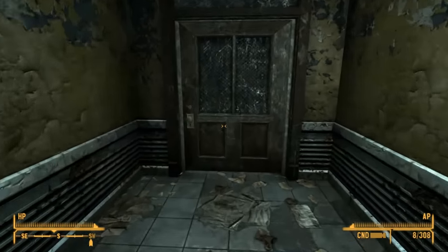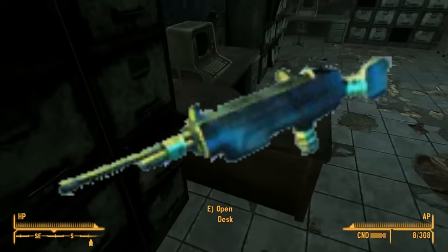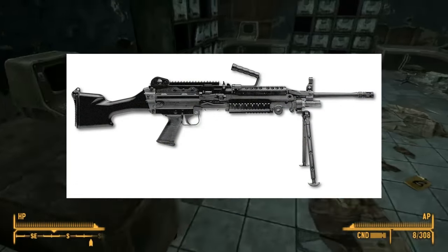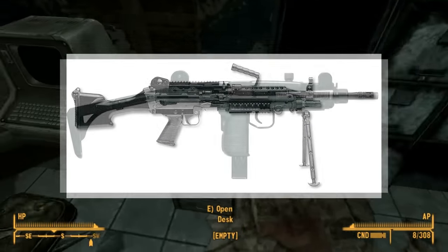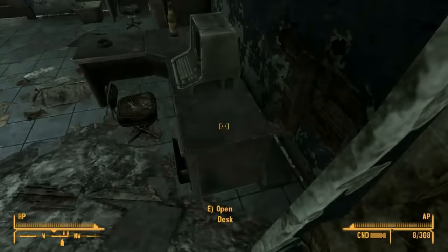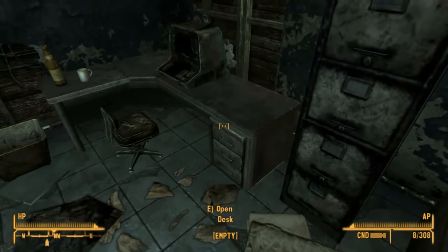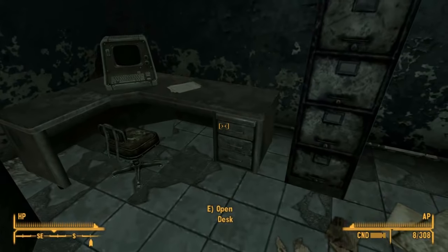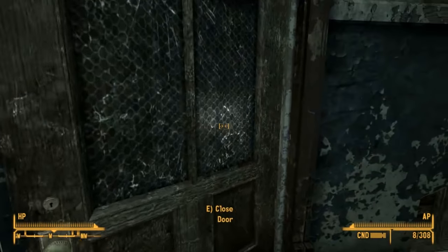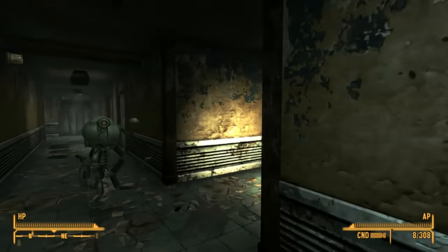The .44 caliber heavy machine gun is a weapon in Fallout Brotherhood of Steel that looks like the love child of an M249 light machine gun and an Uzi. It fires the very specifically named 'large bullet,' which is presumably a .44 caliber bullet — though the .44 round in our universe is just a large pistol round, so it must be a common rifle round in this game. I hope the mentioning of Fallout Brotherhood of Steel doesn't offend too many of your sensibilities — please don't stop watching my videos because I mentioned that game.